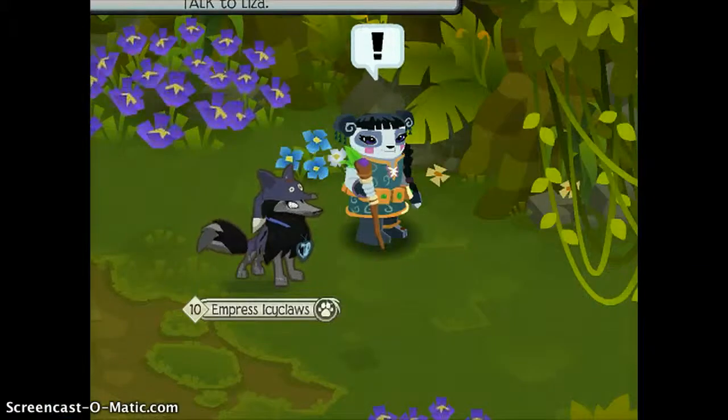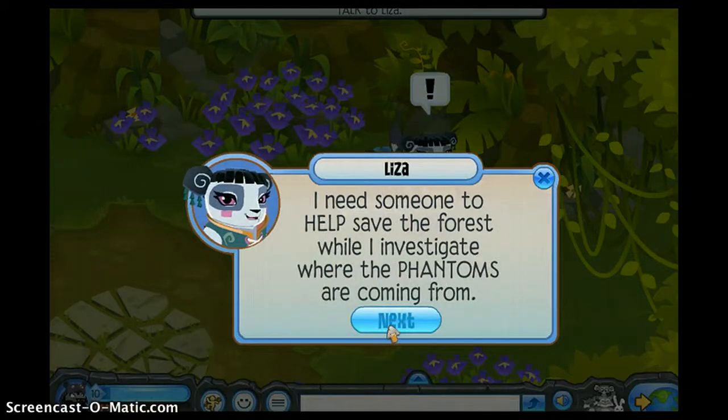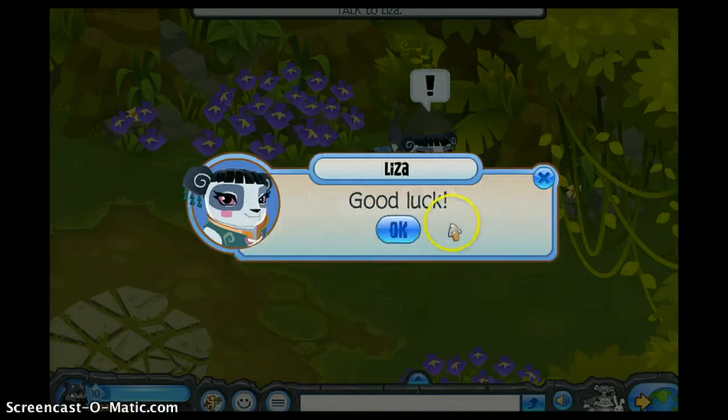First you're going to want to talk to Liza. She says: 'I'm so glad you're here. The phantoms have broken through our defenses and are polluting the forest. I need someone to help save the forest while I investigate where the phantoms are coming from. Head to the bunny burrow and speak with the bunnies — they will tell you more. Good luck.'